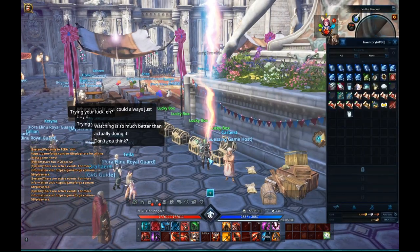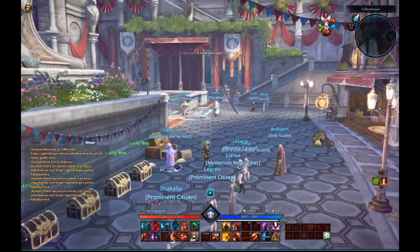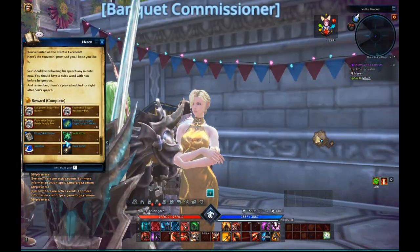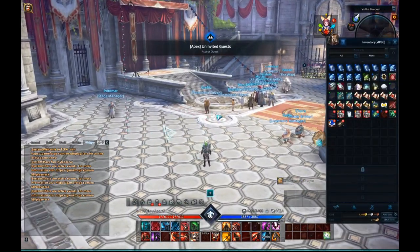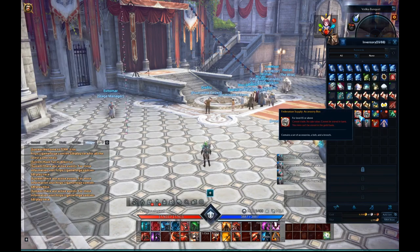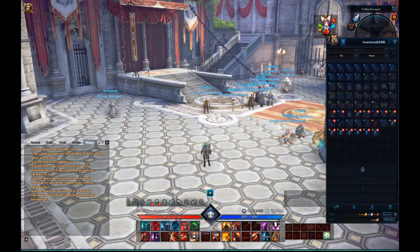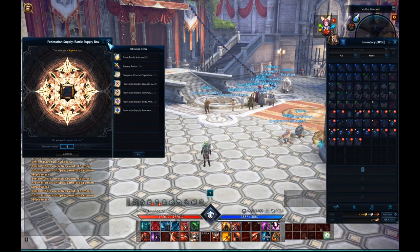Now you need to open a chest with the key it gave you — it will give you something, and then you talk to this guy again. At least you'll get the gear for this. I need to equip the gear first before fighting the dragon — there we go. And this is how you get the Exodore Scout gear — easy peasy. Let's open all of these.